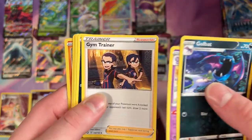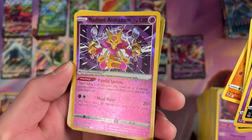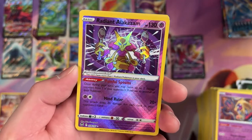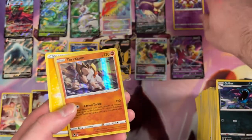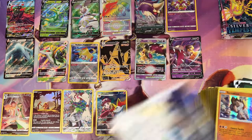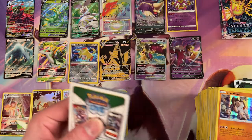Alright. Gym Trainer. Beldum. I was not expecting that — wow! Radiant Alakazam, pink and everything. Move damage counters around. And a Foil Terrakion too. That was a pretty crazy pack. I really like the Radiants — the Radiants are so cool. Feels like those are pretty hard to pull. I swear I never see that many when I open Pokemon — maybe one or two a box, if that.